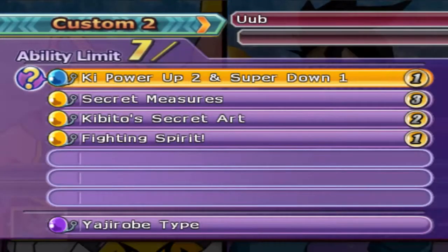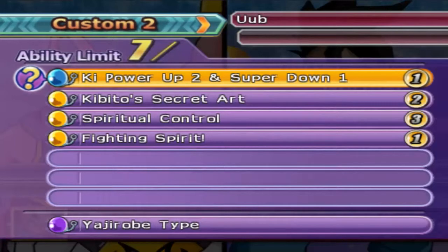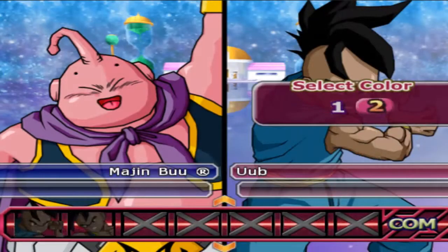Similar build of Q Plus 2 Super Minus 1 — I said Secret Measures and Capito Secret, but wait, I messed that up. We are back. I fixed it. It's Q Plus 2 Super Minus 1 Capito Secret Art Spiritual Control and Fighting Spirit. Secret Measures and Capito Secret? That's not right — with Yajirobe AI.